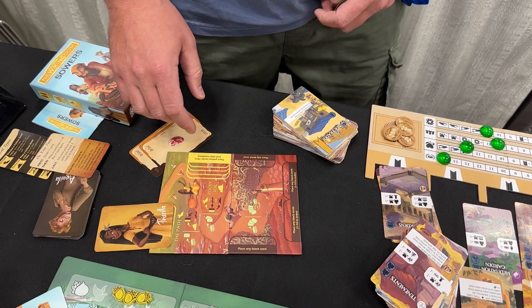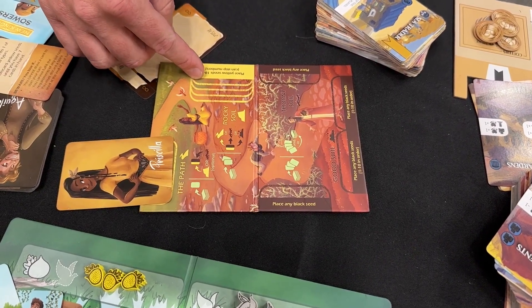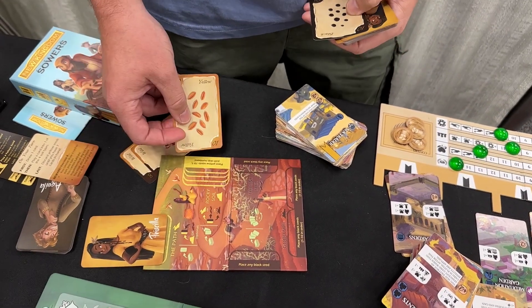Now, there is some player interaction in this other spot here — the rocky soil. This is one of the most valuable actions in the game. I don't want to discard all my yellow seed cards, because I want to free some up to play here in rocky soil.